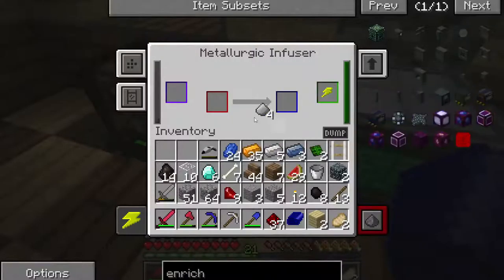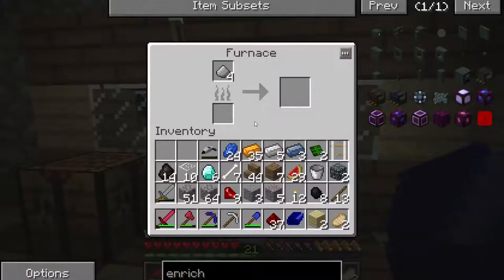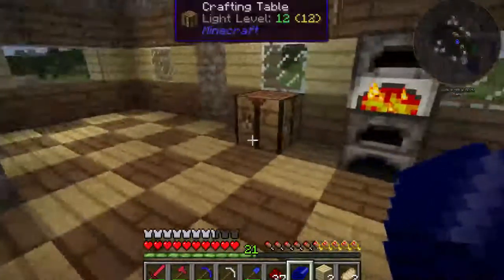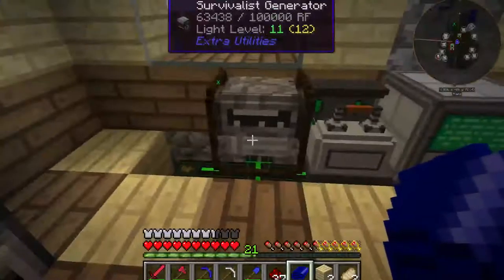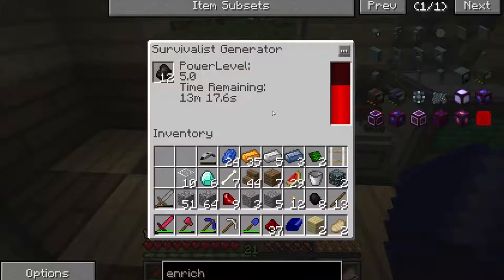There's our steel dust, so let's go ahead and cook that up. And we will have ourselves one of my favorite objects from one of my favorite mod packs - Mekanism. We will have the enrichment chamber, which will actually allow me to double my ore output. There is a method to my madness.